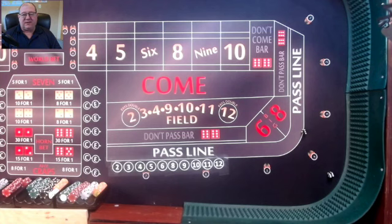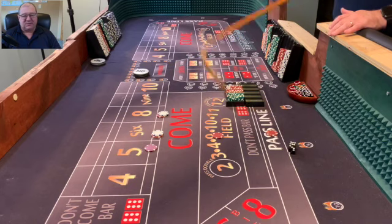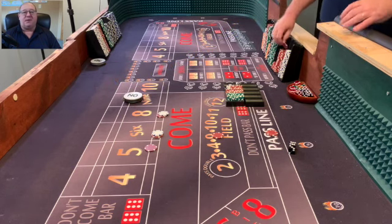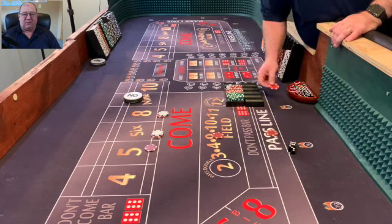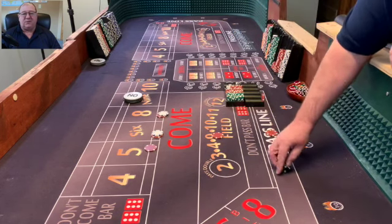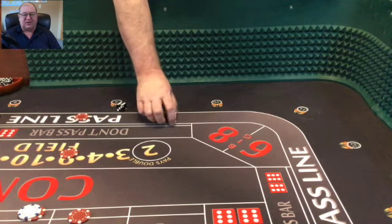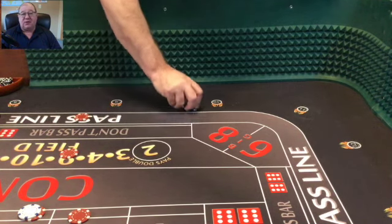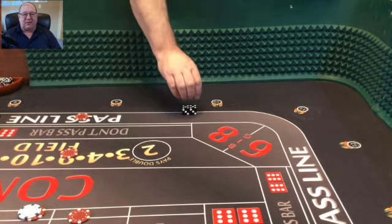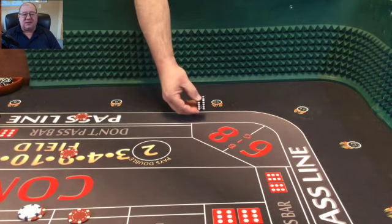We are sticking with the hard way set for this entire video — not changing anything up. 5-4-5-4 is my hard way set of choice. We're going to start with a 6-3-9, and I was working, so I'm going to be working on the come out for all of the rolls today. We're wanting to do a collect and press strategy, so on this first one I'm going to collect and try to recoup my initial investment.